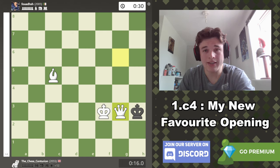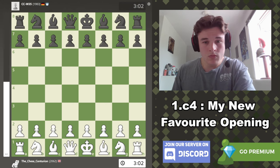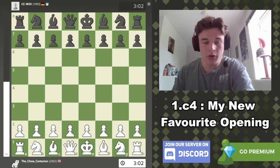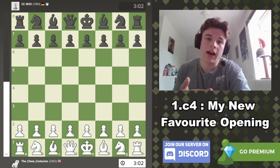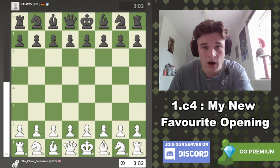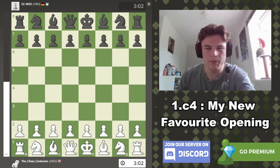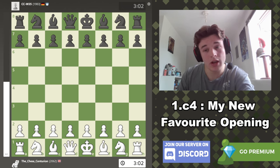That was game 3 — very solid game. Let's get into game 4. At this point I'm pushing towards 2100. I am also playing games with Black using the Caro and the Slav with pretty good results — I think I only lost one of six Caro and Slav games. So that was going pretty well as well.